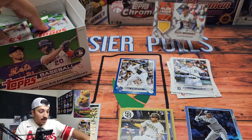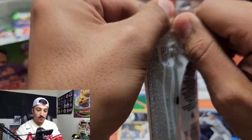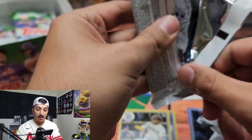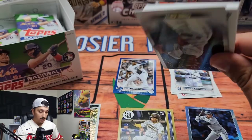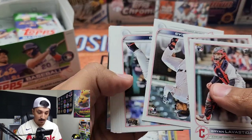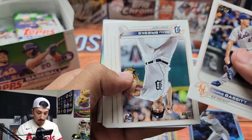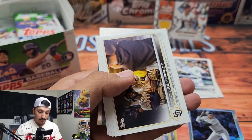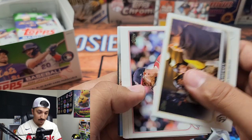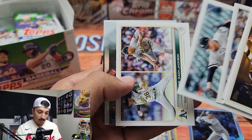Alex Bregman — World Series Champion. We do have a nice Major League Materials card, we're going to sleeve and top-load this. That is our first Major League Materials card pulled from Update, so that's pretty cool. Definitely not a bad player to get a jersey of, and it's cool that it's a yellow jersey as well.